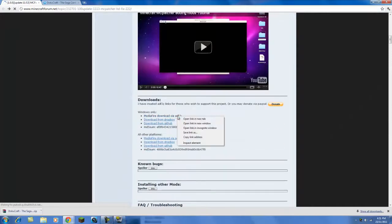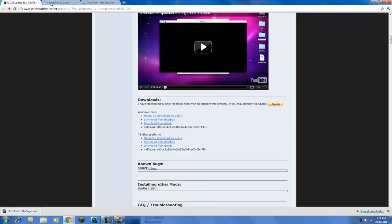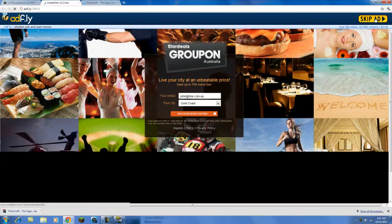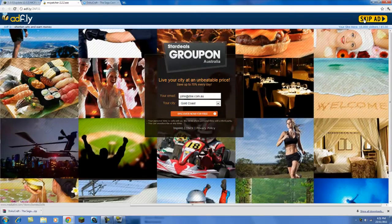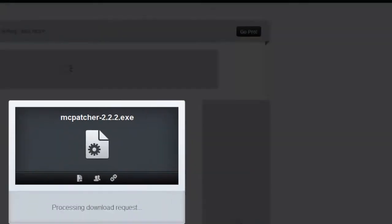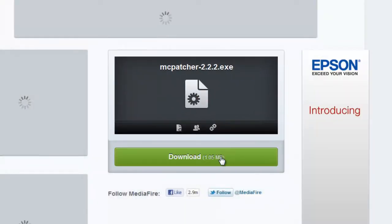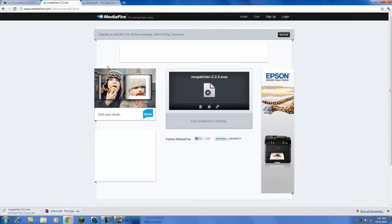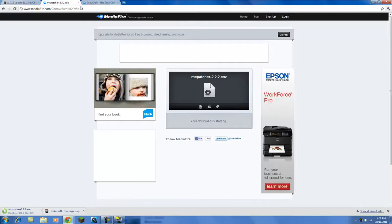So there are two different downloads. This one is the adfly link - just skip the ad and it'll take you here. MediaFire has changed a lot, but now you should be able to get your download. So now you should have your texture pack.